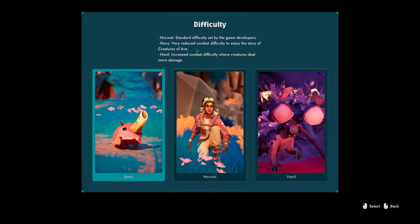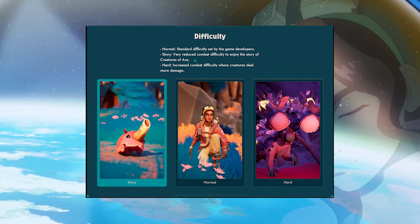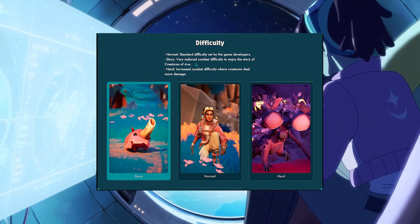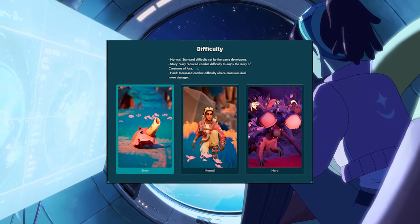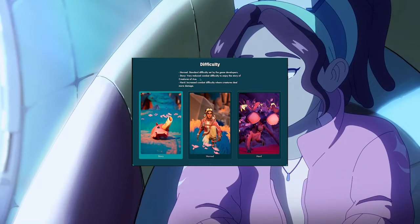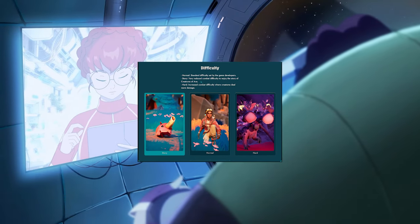You can have Story, which has very reduced combat difficulty so you can enjoy the story of Creatures of Ava. Or you have Normal, which is the standard difficulty set by the game developers. And then you have Hard, which features increased combat difficulty where creatures deal more damage.